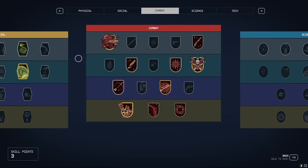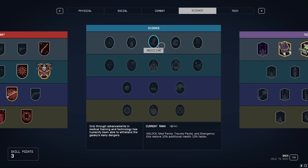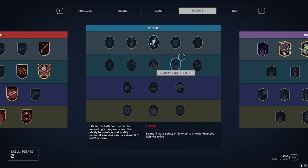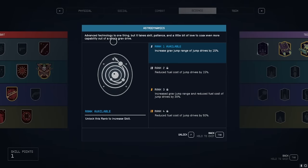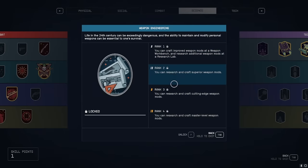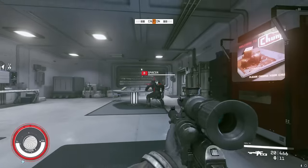As promised, now that we've maxed out isolation, we're going for science and we want weapon engineering. We'll get medicine with one point there. We need four points to get to engineering — we'll get there eventually. We've got a lot of awesome weapons, we just can't mod them unfortunately.